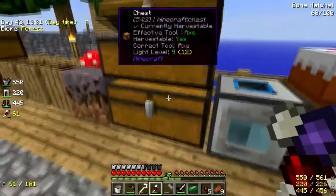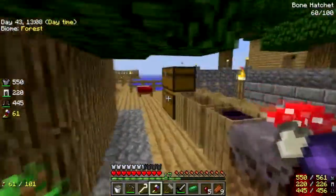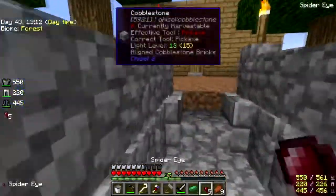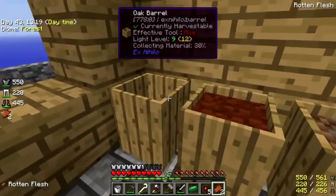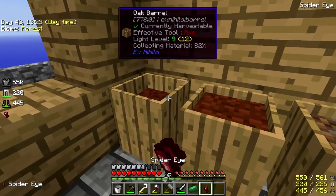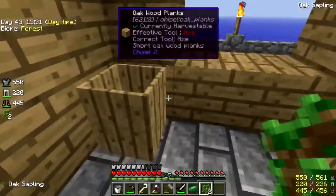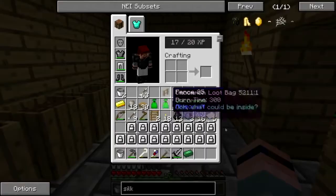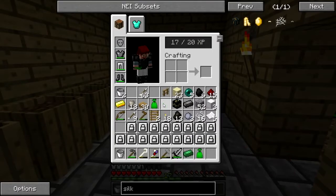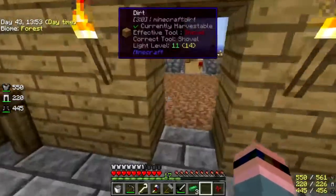I had some gold — let's compost first. In you go, in you go, in you go. Did I have anything else? Some saplings — in you go. Oh yeah, and the worm — yep. Okay, quick inventory check: wart, heart, green stuff, iron, gunpowder.